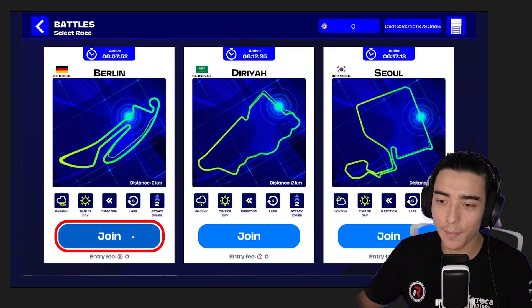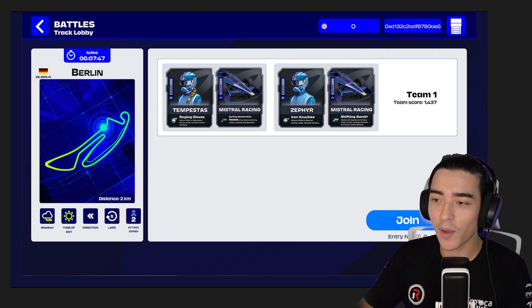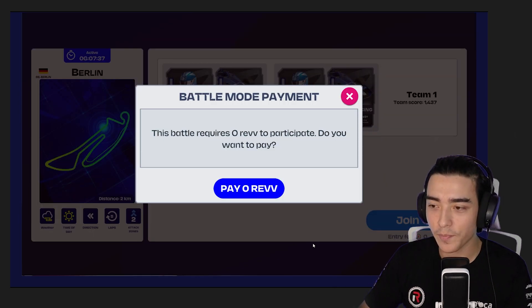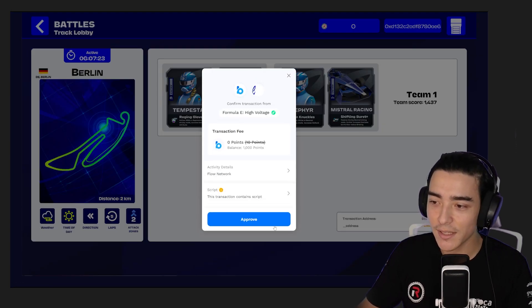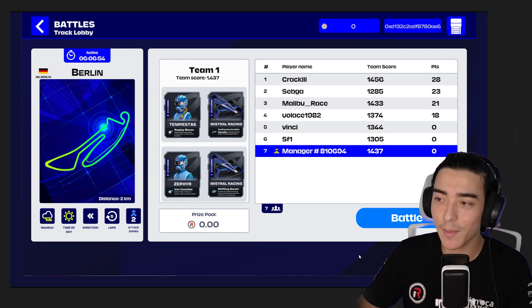Choose your favourite track — right now I'm going to jump into a race in Berlin. Once you're happy with your team, click join and you'll see a pop-up asking for Rev tokens. Click pay, then approve the transaction and wait a moment. You'll then be taken to the next screen where you can see your selected team along with the leaderboard to see who you're up against. When you're ready, click battle and let's go.